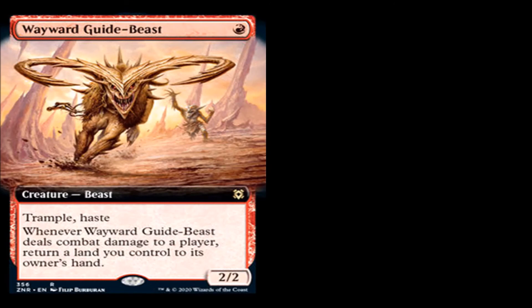Wayward Guide-Beast: four red mana for a creature beast, rare. Has trample and haste. Whenever Wayward Guide-Beast does combat damage to a player, return a land you control to its owner's hand. It's a 2/2. I don't think this will see play either, because it's not a 'may' — it's a 'you have to.' And that's just bad. Nope.